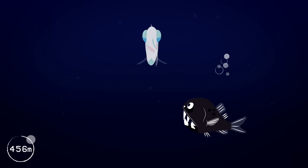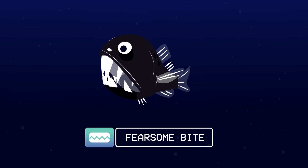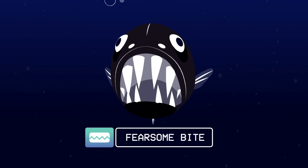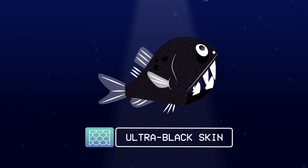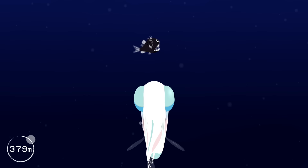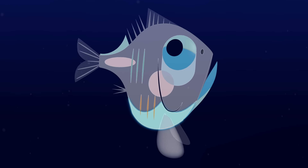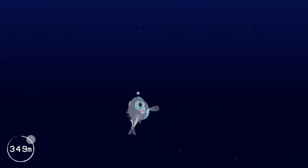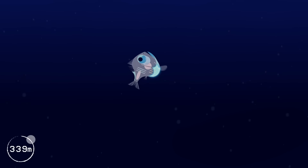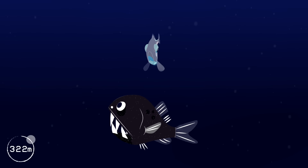In fact, a fangtooth is gliding beneath you. It has the ocean's biggest tooth-to-body size ratio. Food is hard to come by in the Twilight Zone, so predators have fearsome adaptations to make every attack count. The fangtooth's skin is ultra-black — it reflects less than 0.5% of the light that hits it, making this fish particularly hard to spot. Fortunately, the bioluminescent organs lining your belly are regulated to match the intensity and pattern of the faint light from the ocean's surface. This counter-illumination disguises your silhouette, so when the fangtooth gazes upwards, you're almost invisible.